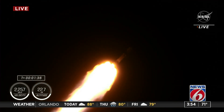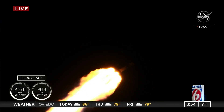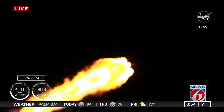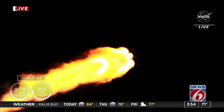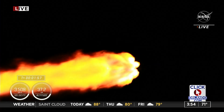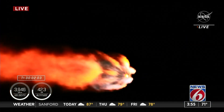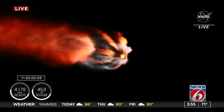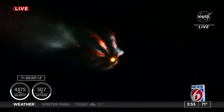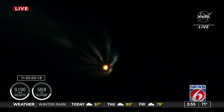Coming up next is going to be a couple of events in rapid succession. In about 10 seconds, we're going to be performing engine chill on the second stage MVAC engine. And then in about a minute, we're going to start off with MECO, also known as Main Engine Cutoff. This is where those nine engines are going to cut off in preparation for stage separation, where the first and second stages will separate from one another. Then the single Merlin vacuum engine on the second stage will ignite and continue to carry our Crew-4 astronauts to orbit. And we heard that MVAC chill has started.